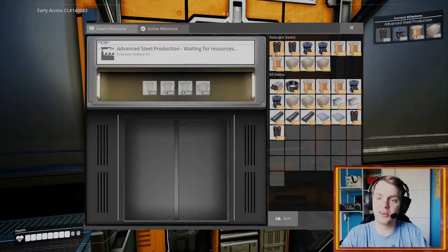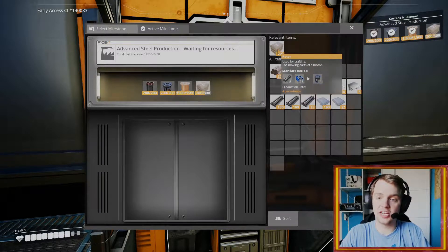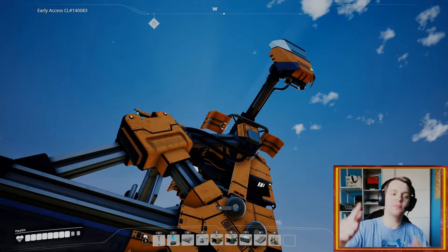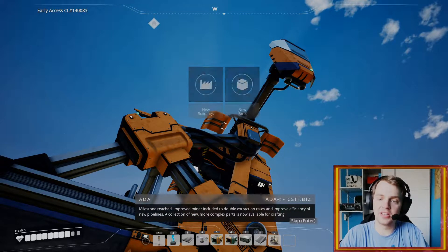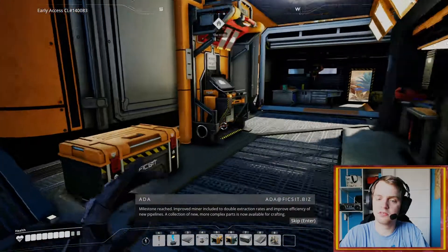We now have the 200 pipes, the 200 rotors, the 1,500 wires, and 300 concrete. There we go — advanced steel production. Into space with you, Angel. Why is it not flying?